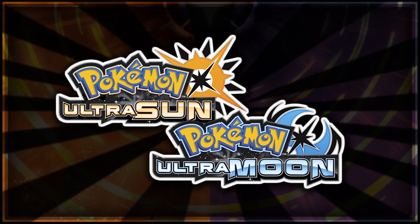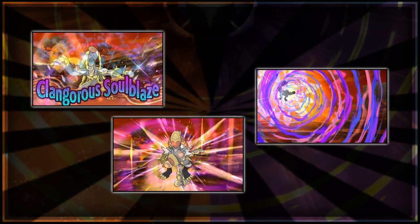Because there are quite a few things to go over — we also have to do the analysis of the new Alolan map. But this new Z-move that was revealed is called Clangorous Soulblaze.